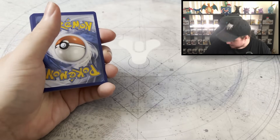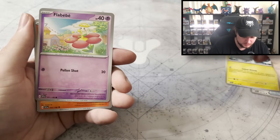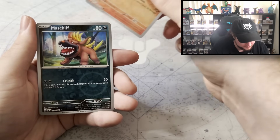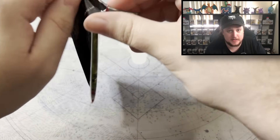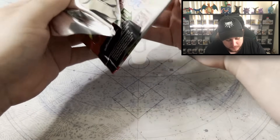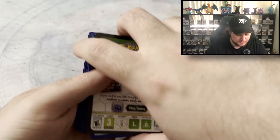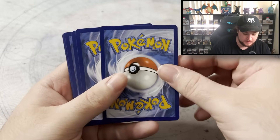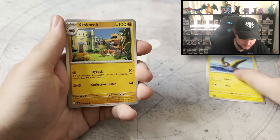Get rid of that, get rid of that. Pokeball, power pad. This pack — let me tell you, I can already see it being good. Throw the wrapping away. This pack is actually going to be terrible because I messed up the ritual.